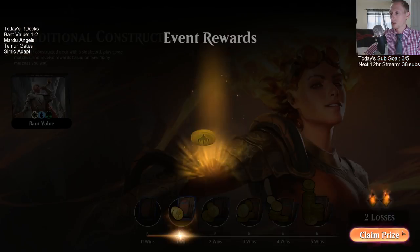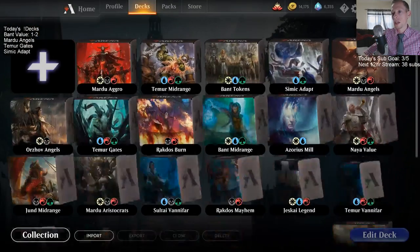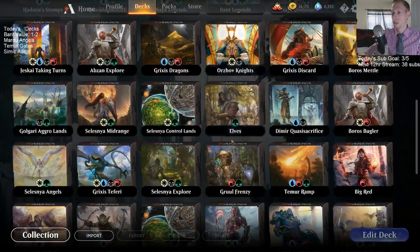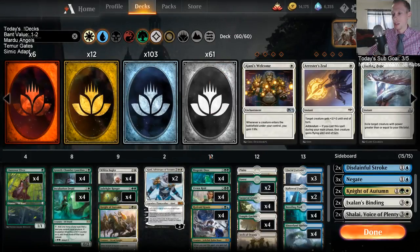I've seen Soul Tie decks playing Hostage Taker too. If more people are playing Hostage Taker, we can't have no interaction with it — I have like two Bindings over there in the sideboard, that's it. We have Disdainful Strokes that could have countered them but we obviously saw how that went with the five cards.